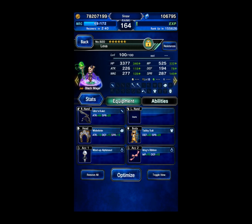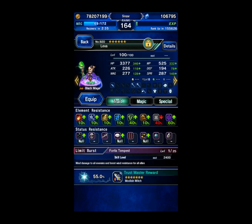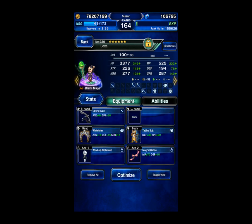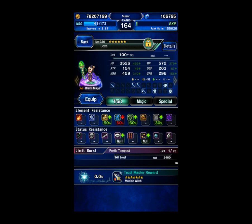Lexa is a chainer. She's just geared for plus mana regen — she's not really for damage. The other Lexa is the same: she's only for building a chain with tornadoes, so she's just got some mana regen gear on.